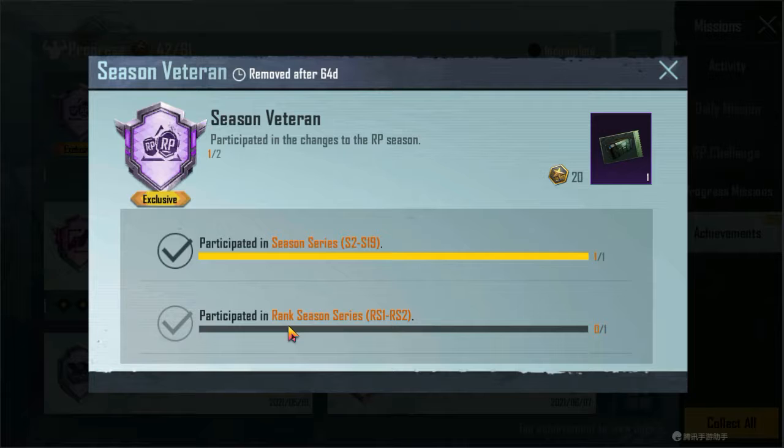Just log in. If you don't log in in month 1, then in month 2 you will complete the achievement. So the achievement is easy to complete. After 2-3 days it will pass. Tomorrow the Royal Pass will be locked, so you can just log in once to PUBG. The daily 10 RP points you can collect, and from that the achievement will be complete.